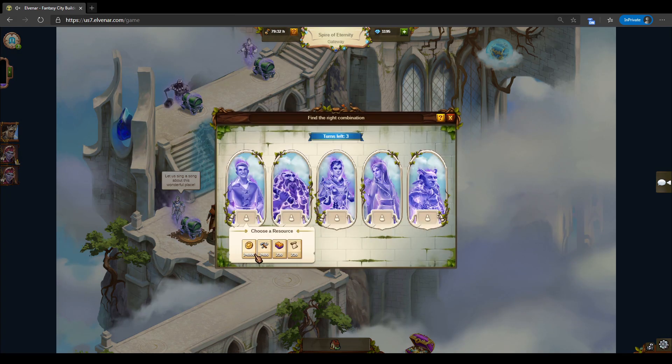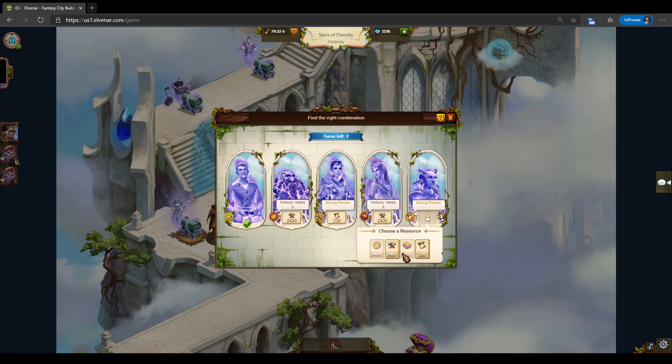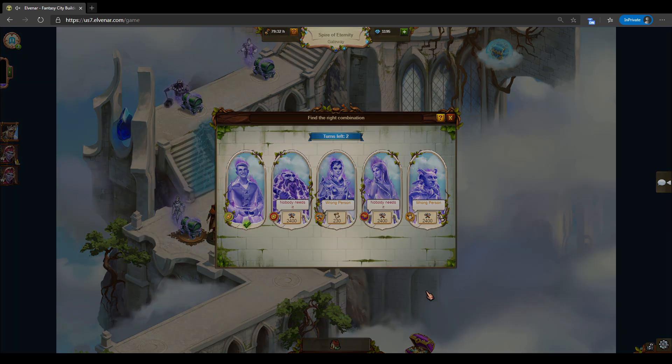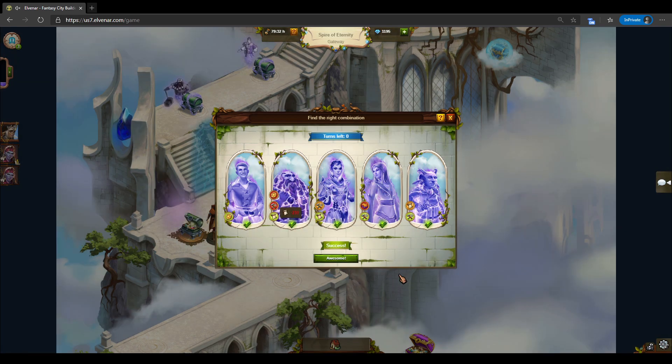Another one — a good encounter. We are left with two more goods, so we're gonna have it done easily. We go with supplies — supplies, that can be supplies — so scrolls. Supplies, supplies, and that leaves all the scrolls here.